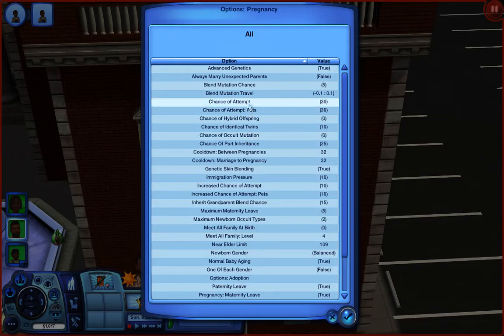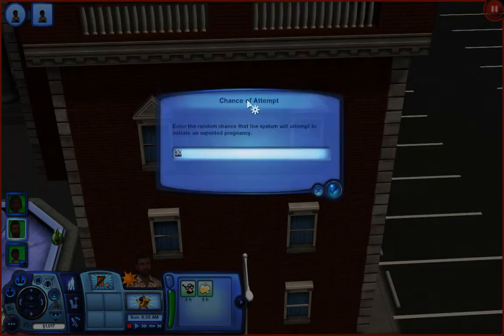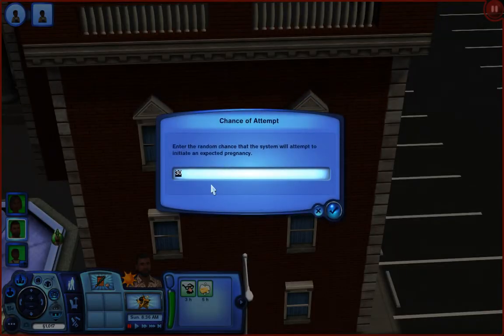I already have it set at 30, but if you really want a baby boom then you take that and change it to like 100 and they'll be popping up pregnant everywhere. I think 30 is already good enough because you don't want to fill up your town too quick. At 100 they're like rabbits — every time you look somebody's coming up pregnant. So if you want that, change it to 100.